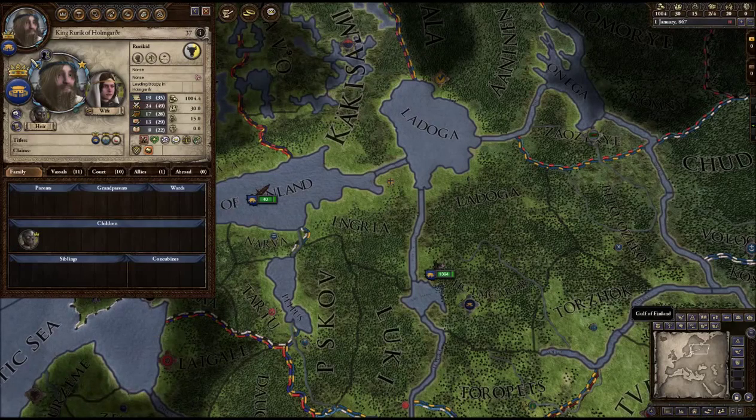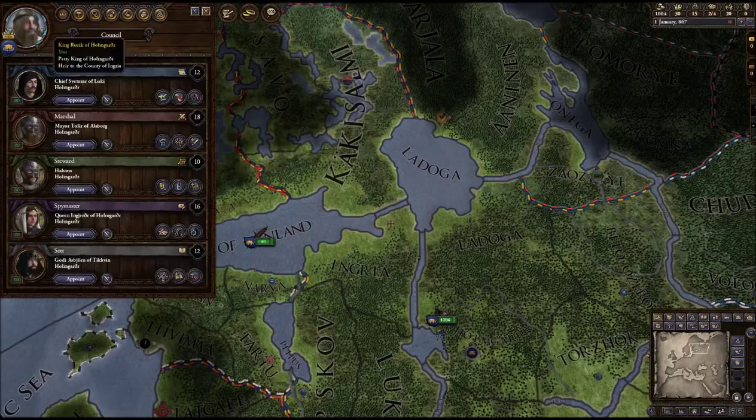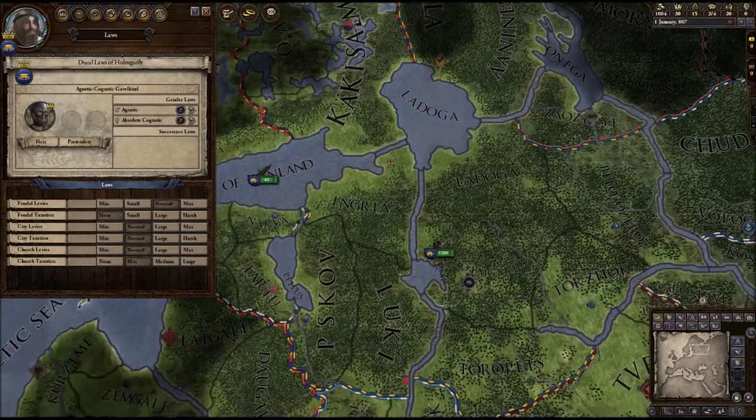Now if you're not Norse, this doesn't apply to you. Although I definitely recommend, if you're a new player to the game, that you go Norse. Now there are a few negative aspects to being Norse, and one of them is that your crown authority laws can never, ever go beyond minimum crown authority. In fact, they're not even minimum crown authority — they work like duke laws.